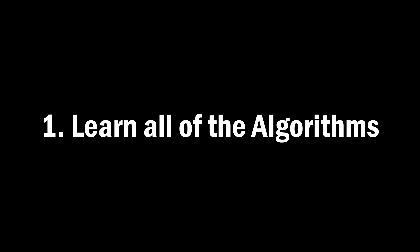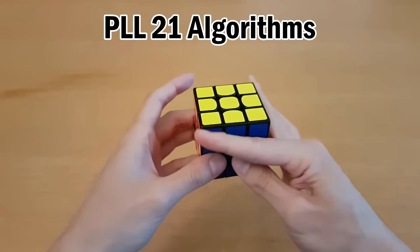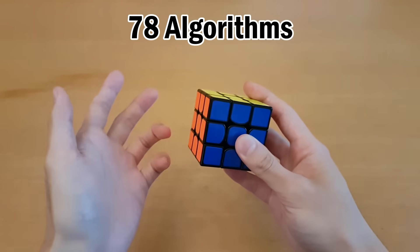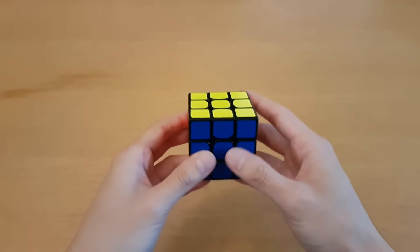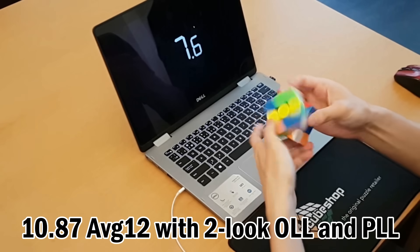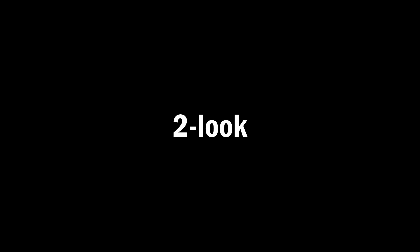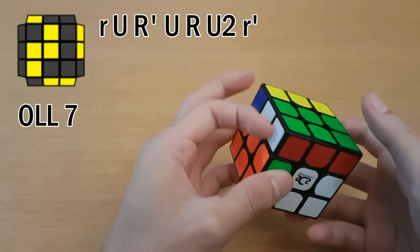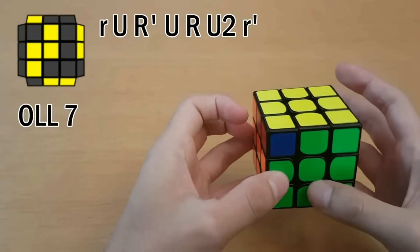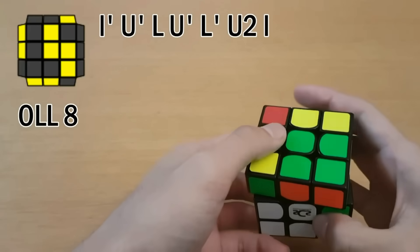Number one: learn all of the algorithms. For OLL there are 57 algorithms, and for PLL there are 21 algorithms, adding to a total of 78 algorithms. If that sounds like a lot, you can start with 2-look OLL and 2-look PLL, which gives a total of 16 algorithms and can solve the cube pretty fast. After that, learn full PLL. Many people then end up learning full OLL anyway because they find it wasn't as hard as they expected.